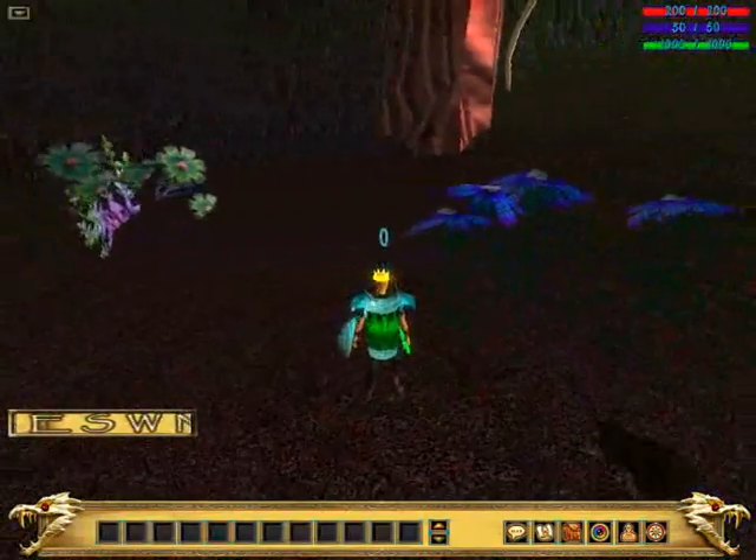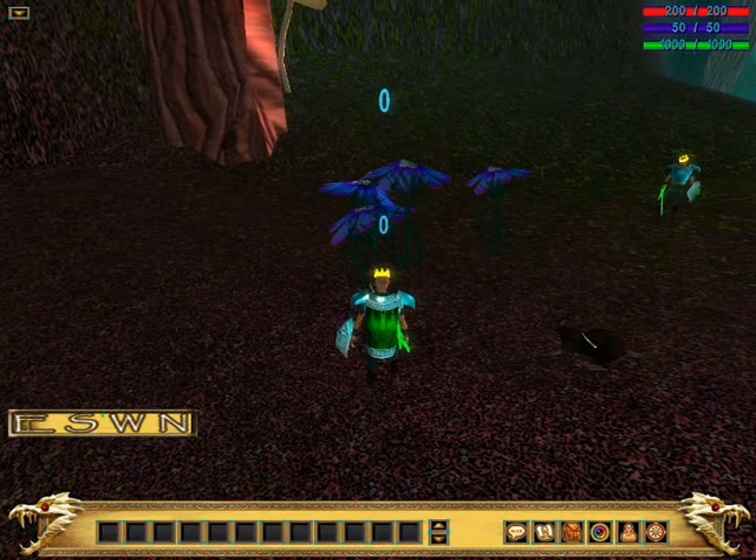There are things like rats around here — these are the kind of enemies you will find in the area. Obviously they're not going to do much to me.